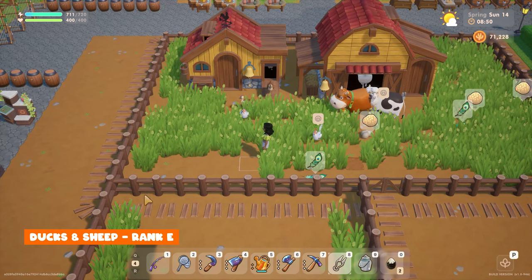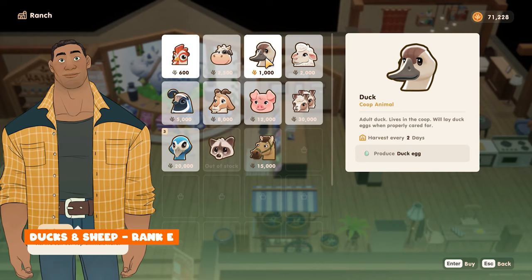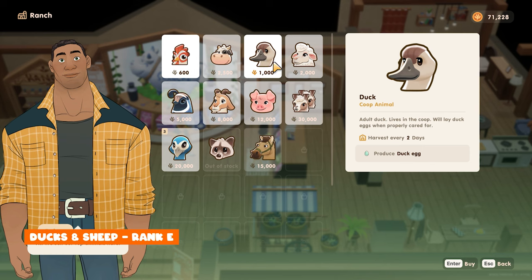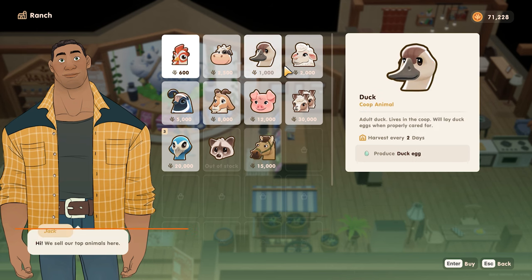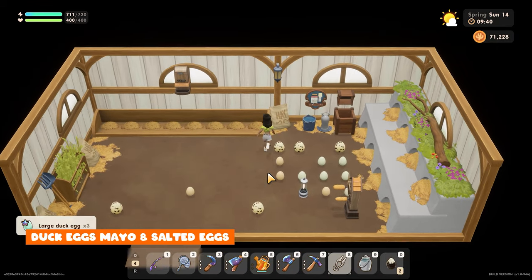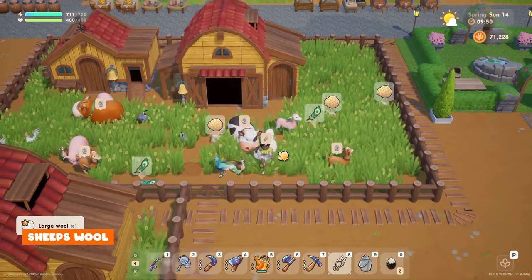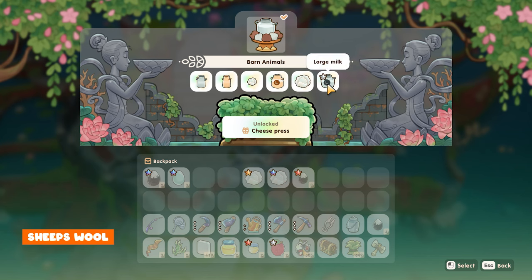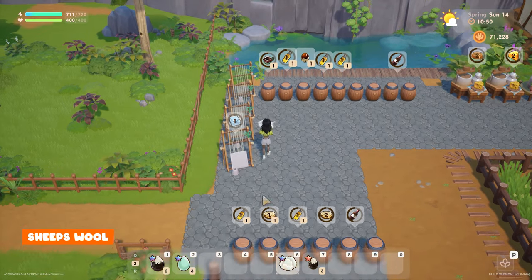It's time to introduce some more animals! You'll need town rank E to unlock ducks and sheep. These can be bought from the ranch, and for sheep you also need to purchase shears to trim their wool, which are 400 coins from the ranch. Ducks cost 1,000 and sheep cost 2,000 — ducks live in the coop and sheep in the barn. Just like chickens, ducks lay eggs, and duck eggs can be processed into duck mayo and salted duck eggs, yielding more money than chicken eggs. Sheep give you wool to make wool cloth. Once you reach level six in ranching you'll be able to craft a loom to process the wool.